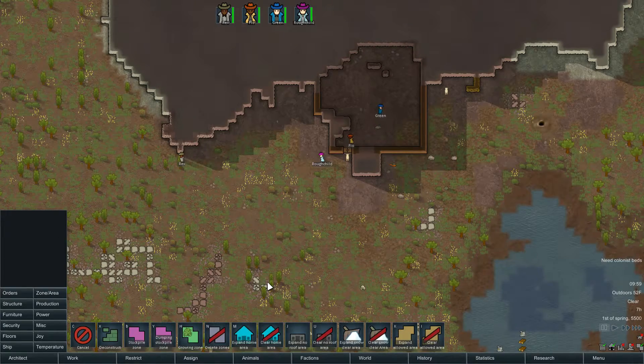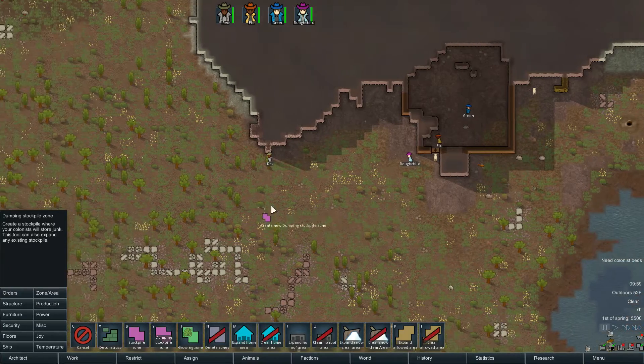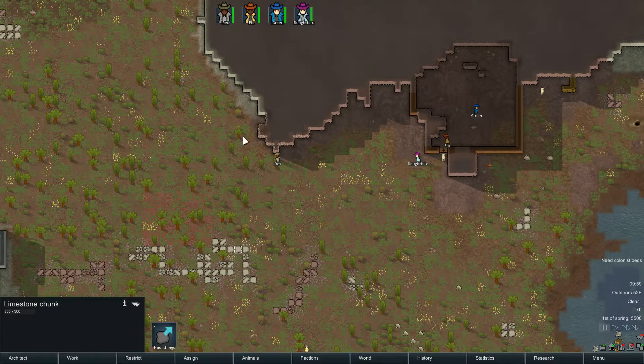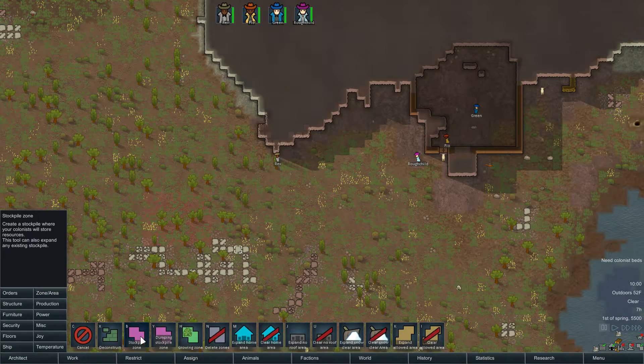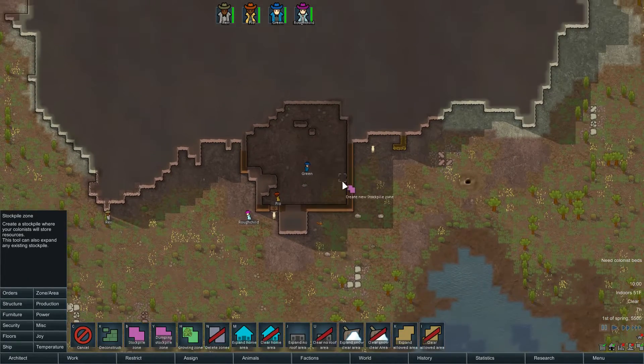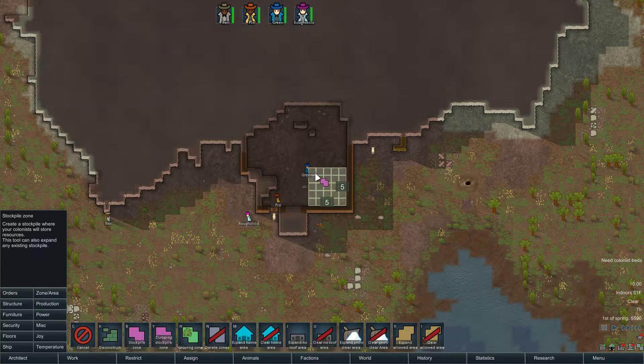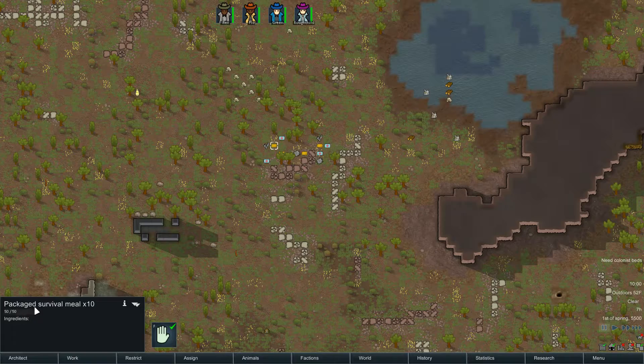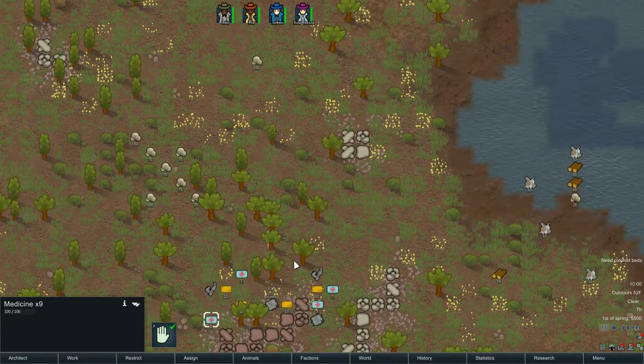I'll tell one guy to mine, then pause to set up zones. A dumping zone is important — I set it off to the side of the base. It's temporary storage for things like rock chunks from mining, and corpses until we have graves. Stockpiles go on the inside, so I'll set up a 5x5 area inside. Stuff that sits outside for a long time will degrade — weapons, clothes, medicine — so we want it moved in quickly.